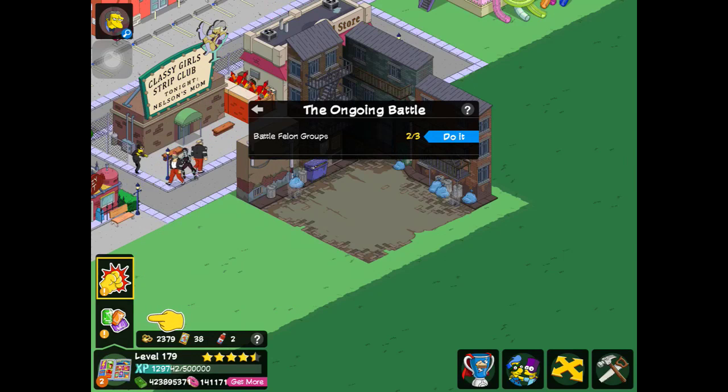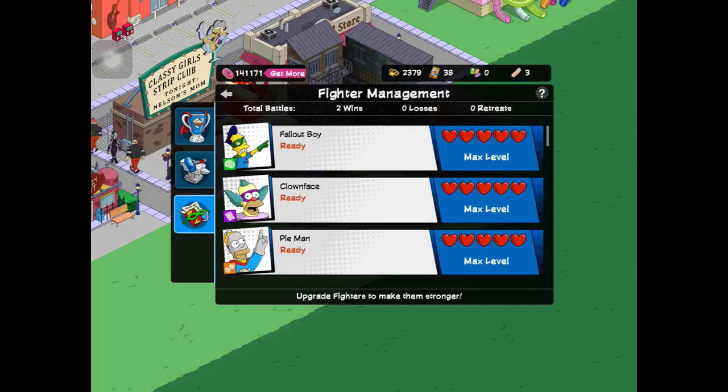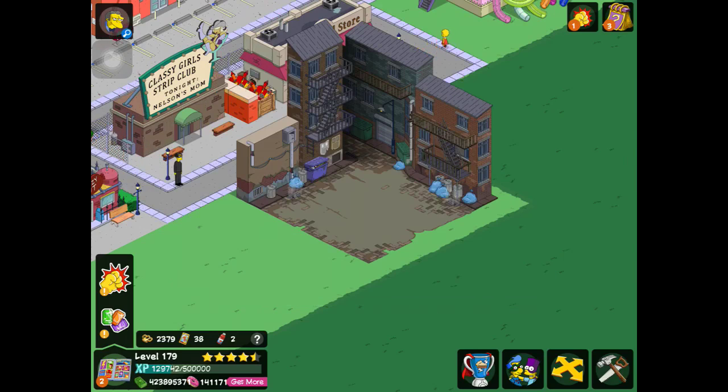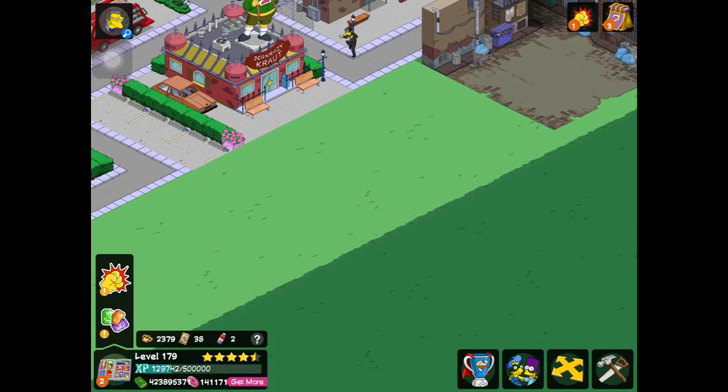The ongoing battle — we need to kill more felons, and we need to upgrade a fighter. I've already upgraded as much as I can, so there's not really much more I can do. Let's go through and check out all the content.